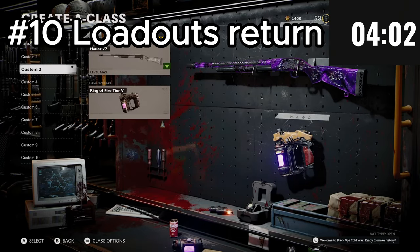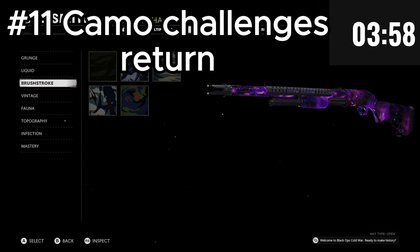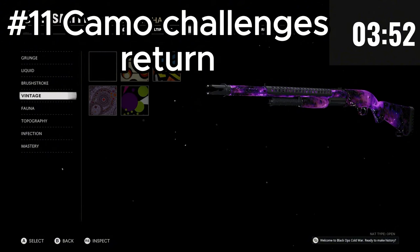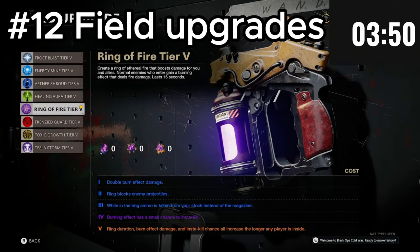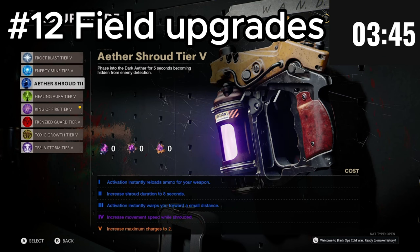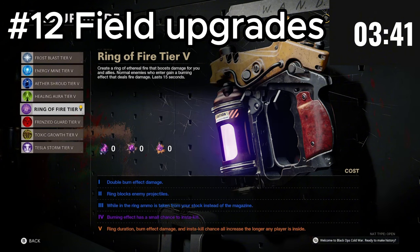Just like you could in Cold War, you can pick your loadout before going into a Zombies game. Camo challenges will also return just like in Cold War Zombies, so there's probably going to be a mastery camo such as Dark Aether to grind for. Five field upgrades will be available at launch: Aether Shroud, Frenzied Guard, Healing Aura, Energy Mine, and a brand new one called Dark Flare.